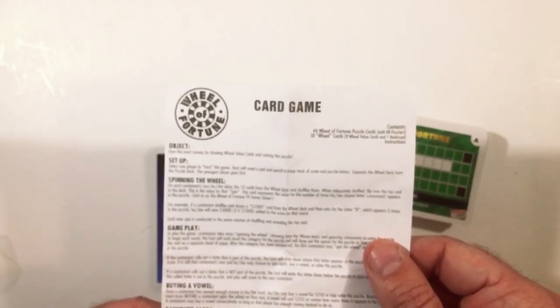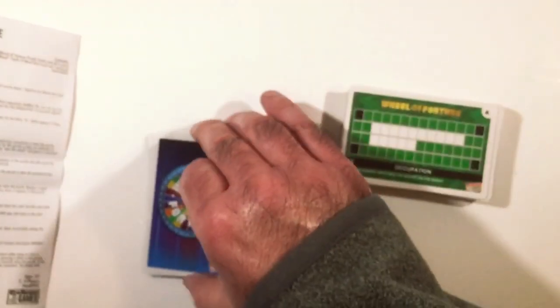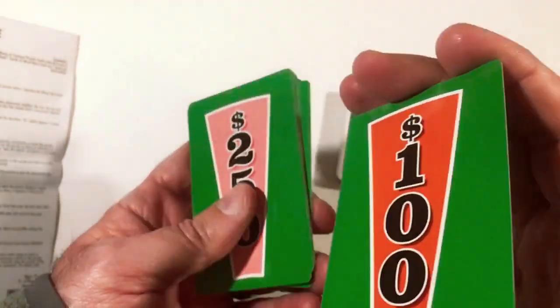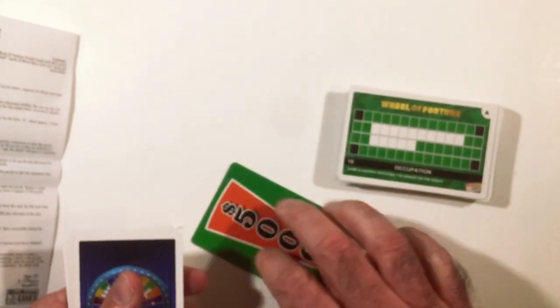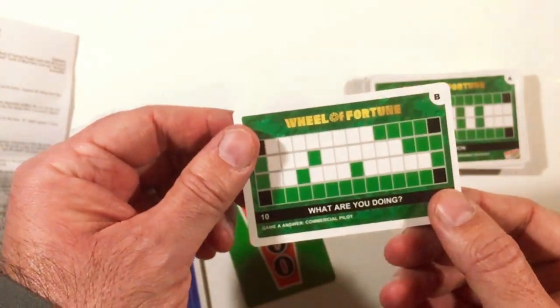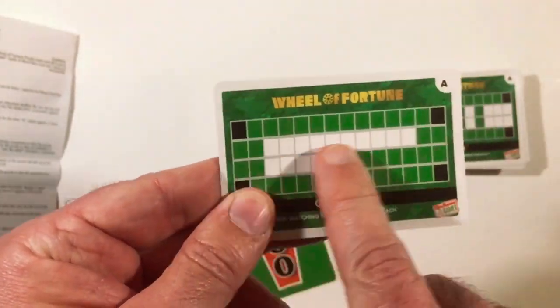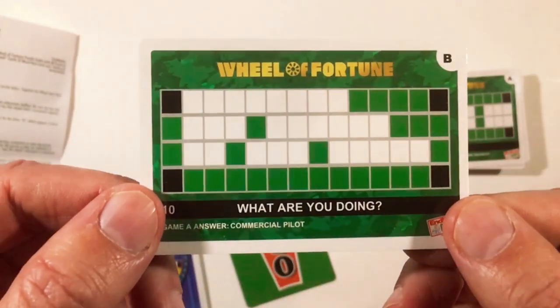Instructions say: shuffle up those 10 cards, and on your turn you just flip the top card of the deck over — that's like your spin. So not a lot of fun going on in this game. You shuffle them up, flip it over — 5000, did pretty good there. You pick a letter, I guess you keep track with pen and paper. This looks pretty bad. So occupation — commercial pilot is the answer, it's on the flip side like I said. And you just keep going through like Wheel of Fortune phases, people flipping over the top card, trying to get Bankrupt, and they're going to solve the puzzle.